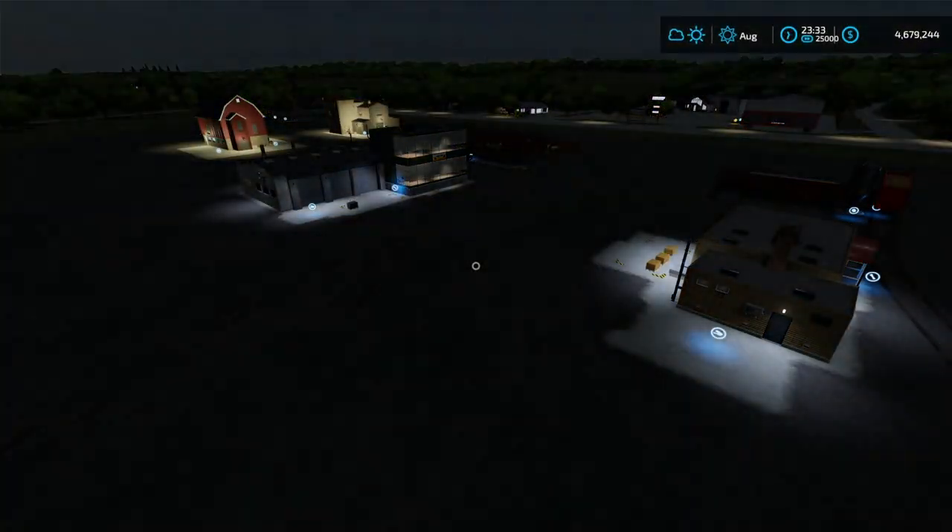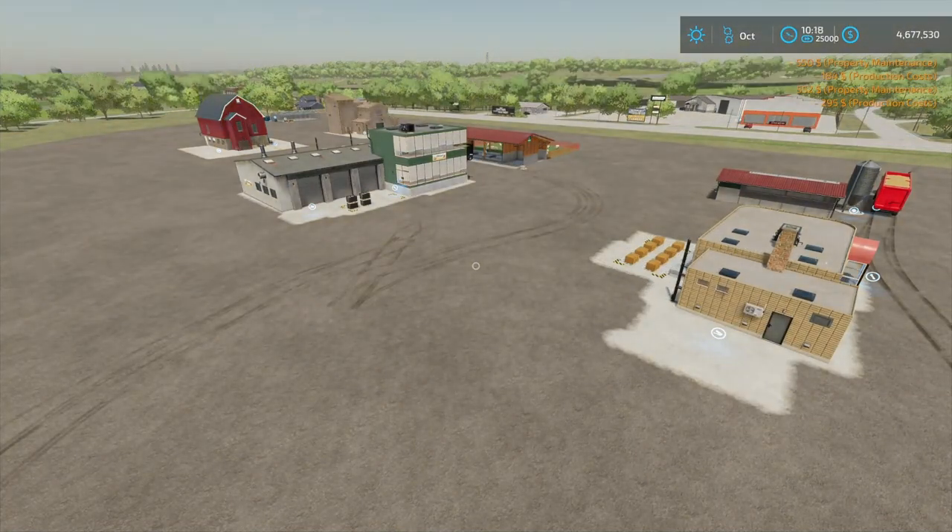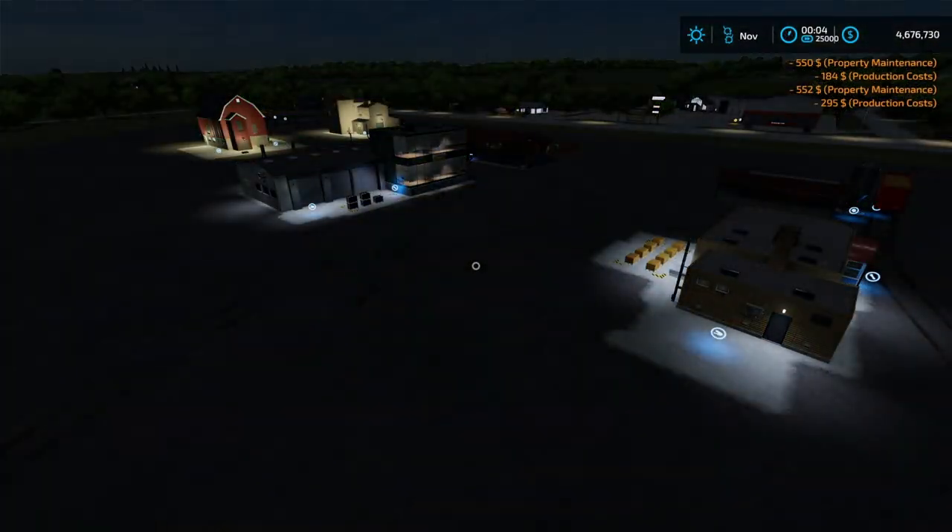This one is going to make popcorn, and then we have our greenhouses back here going to be making strawberries, and over here the regular base game bakery making bread for us, and then we have our grain mill up on the hill making flour. So we're going to run all of those until we see a couple pallets outside and then walk up to them and see exactly how much they weigh.